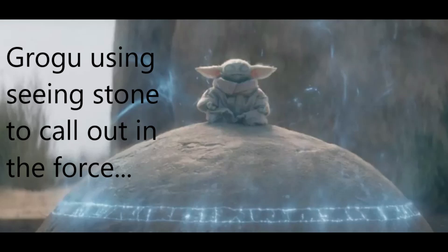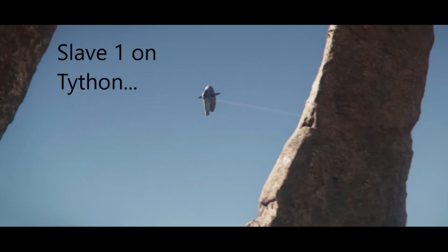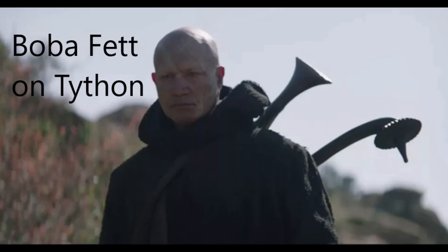Then on the horizon, we see Slave One show up — that's an exciting moment because we realize Boba Fett is back. At first we don't really know what his purpose is going to be, but he has a conversation with Mando about getting his armor back. He's not there to get Grogu — he's there to retrieve his armor, which is inside the Razor Crest.